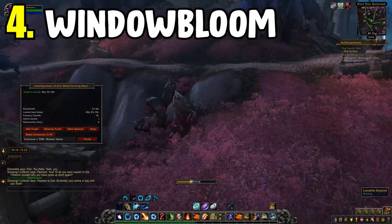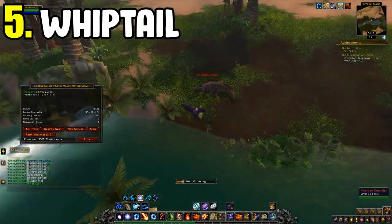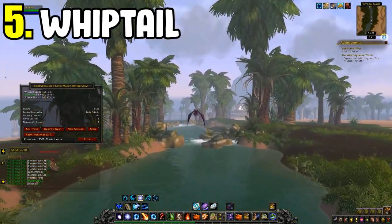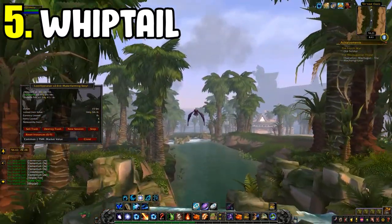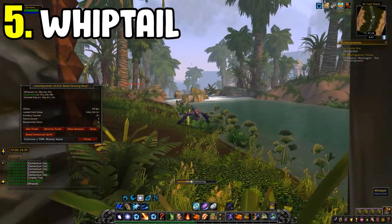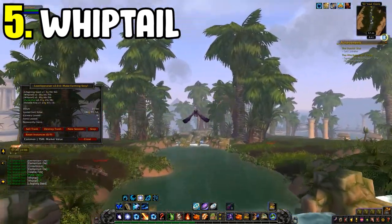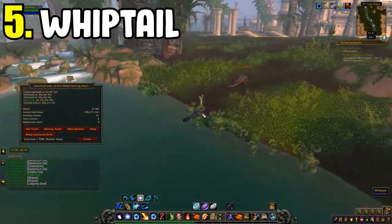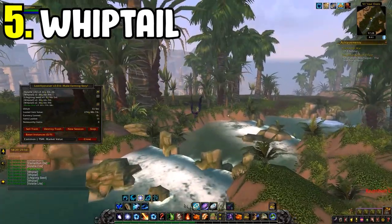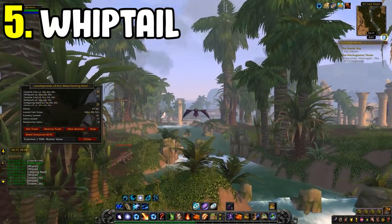Number five is the Whiptail farm in Uldum. The Uldum Whiptail farm is dead simple — I've talked about this a lot as it's my all-time favourite farm. You go over to Uldum and follow the river, then follow it back round again. It's a high sell rate farm, and you get Whiptail and Volatile Life most frequently.